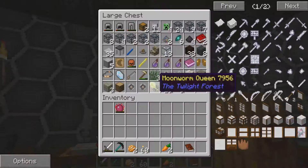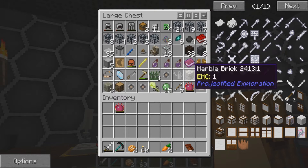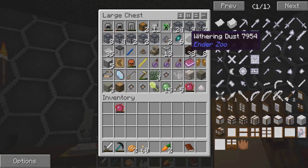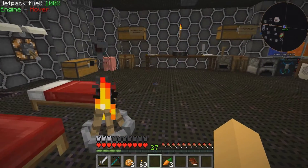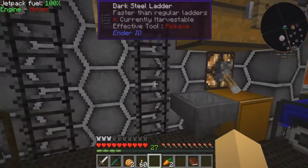I think we can put speed upgrades in here as well, but I don't know if we have enough stuff for that. Each world interaction upgrade looks like it puts another piece of cobble in there, so having 11 is like having 11 of these things hooked up. Oh, that's really good!